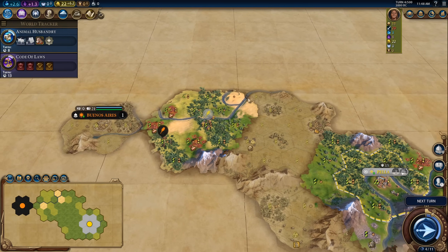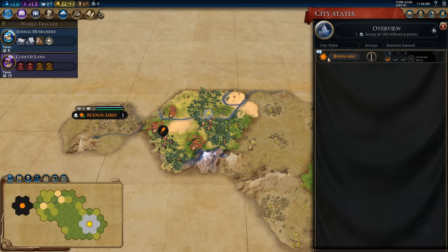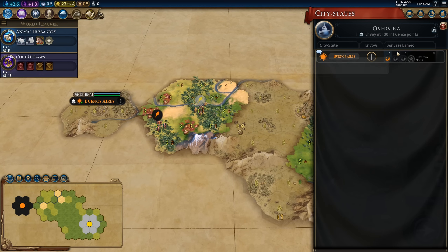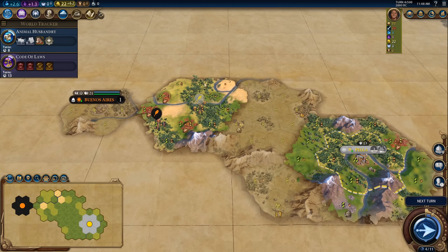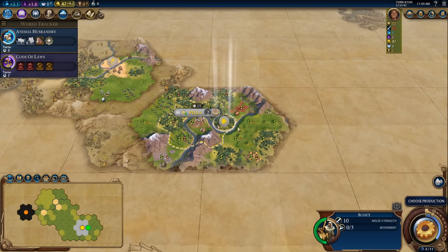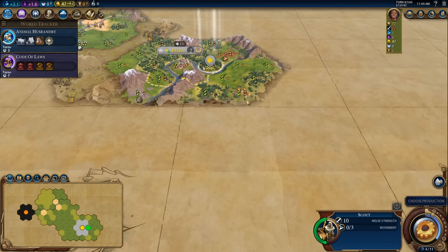This civilization is very much geared towards domination, so we'll be trying to do that. We did meet Buenos Aires, which is brilliant, because we could go for an early monument and get the plus 2 production towards it — it'll also contribute towards any encampments we build in our capital. First scout is completed and we did in fact find a tribal village.